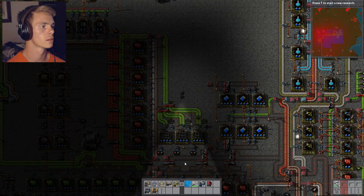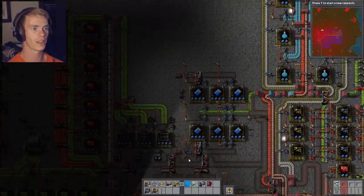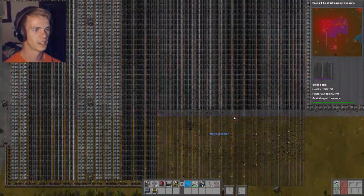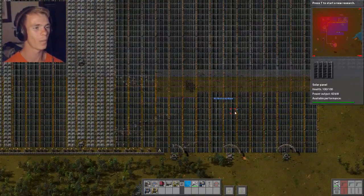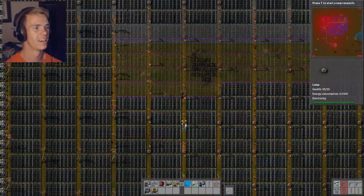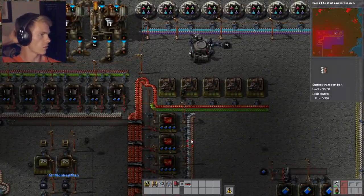I was trying to explain this to you earlier. We need faster logistics. Where's that one at? They are maxed out. Oh, are they? That's even better. We're still missing 102 solar panels and 28 lights. Alright, now I need lube — I mean, sulfuric acid.